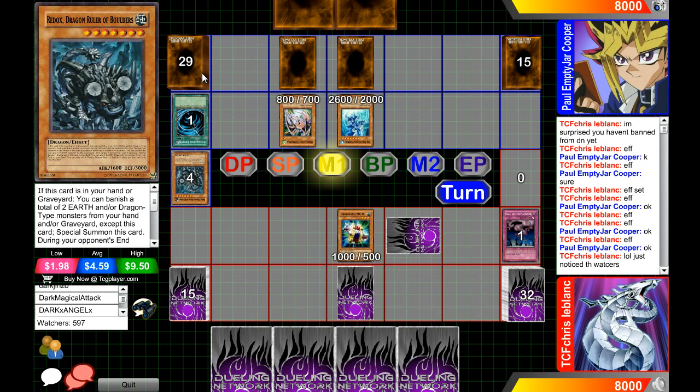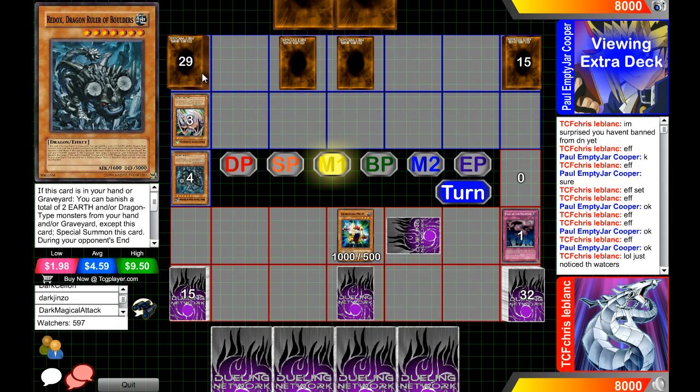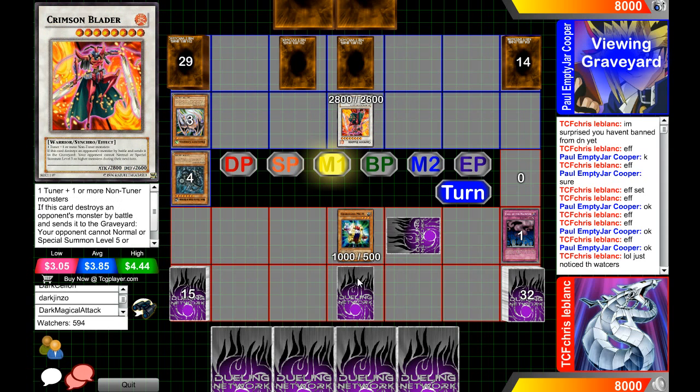He's going to go for a level eight synchro — Crimson Blader is still a pretty good card. Will he make it, or is he going to go for Stardust for an even bigger push? He is going for Crimson Blader. I expected to see Deep Prison at least in game one, but perhaps he knew he was playing against dragons. I don't really like Deep Prison against dragons — I'd much rather have things like Black Horn of Heaven.